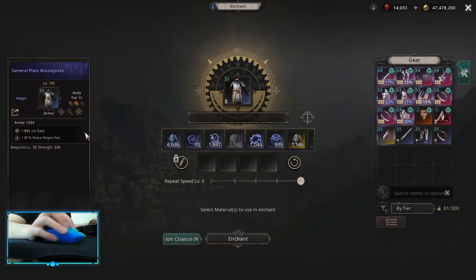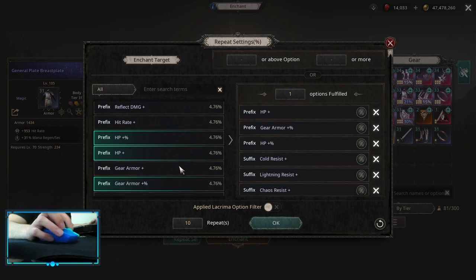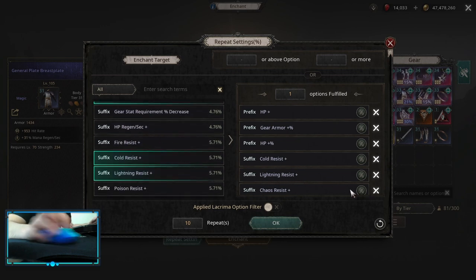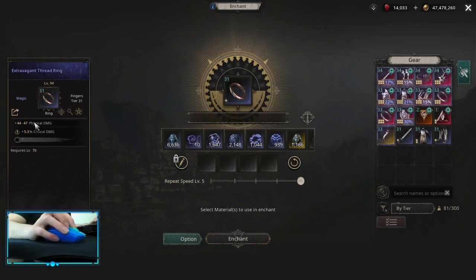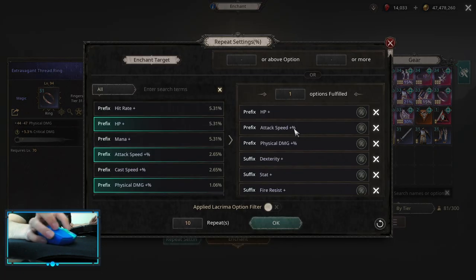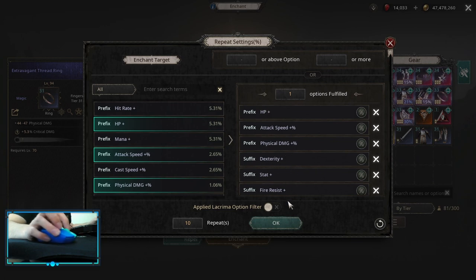On the chest, I would highly suggest picking up Armor Multiplier because on high-tier equipment Armor Multiplier is going to be a better choice than flat. HP — flat or multiplier — and resistance-wise, pick what you need on the suffix part, maybe even HP Regen if you need it. On the ring, you want Physical Damage Flat, then Attack Speed — highly recommend Attack Speed — then Physical Damage Multiplier, and then whatever you need most: HP or resistances.